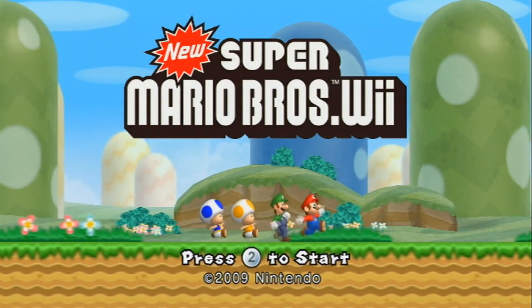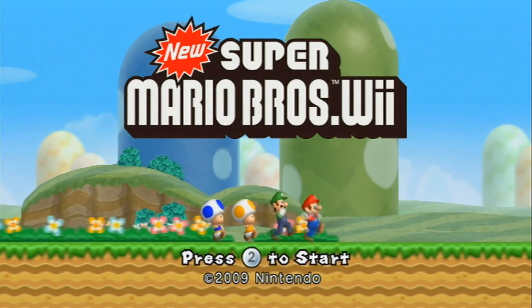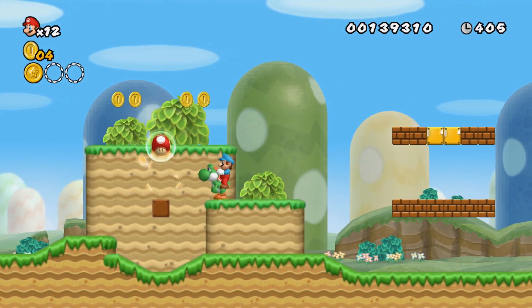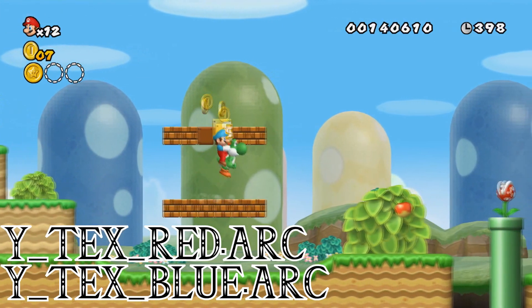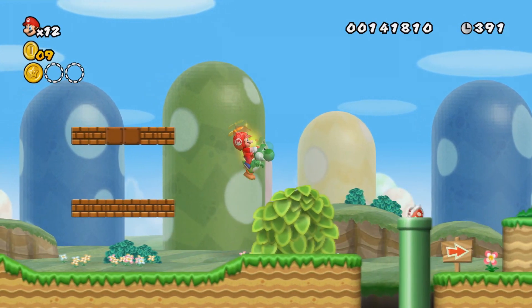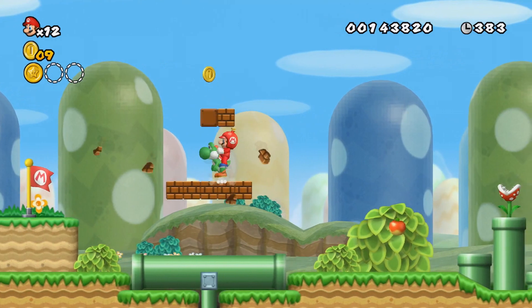They also had some features that they wanted to put in the game but that didn't end up making it in. In pre-release screenshots, we see that the game originally had a red and a blue Yoshi, but they were changed to pink and light blue in the final version. The filenames for the Yoshi model still follow the old coloring — they are called Y-Tex RedArk and Y-Tex BlueArk. It's unknown why they changed the colors. It might be so that the boys would have the blue Yoshi and the girls would have the pink Yoshi, which does make sense from a marketing standpoint.